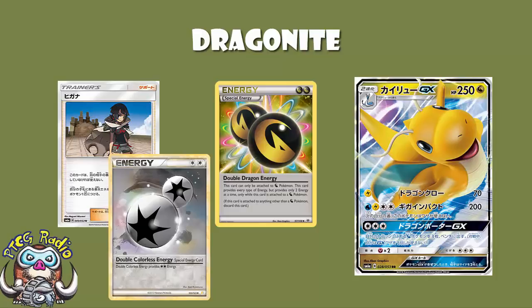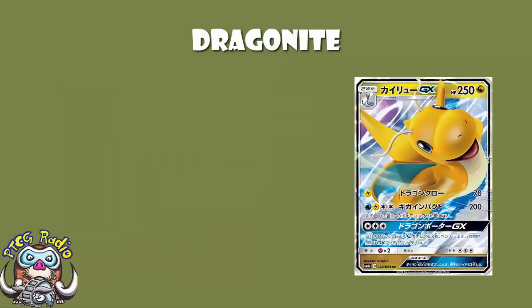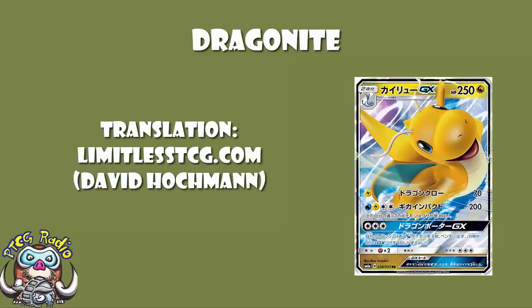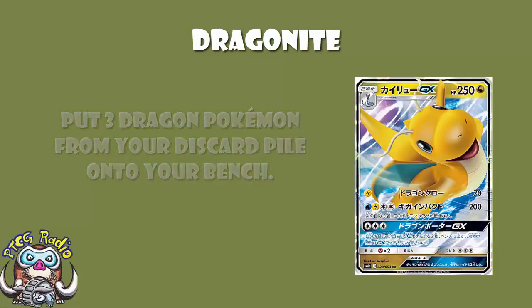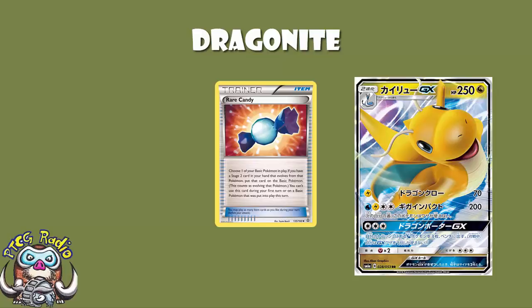Even if you can't get four energy on here to one-hit KO anything, you've still got the option to pretty much two-hit KO anything using the first attack. And of course, is the GX attack any good? Yes, it actually is! Free Colourless Energy — and the translation comes from the lovely David Hockman over at LimitlessTCG.com — search your discard pile for free Dragon Pokémon and put them onto your bench. Just like with Altaria earlier, these do not have to be basic Dragon Pokémon. So if you get one Dragonite out, you can use this GX attack to get another free Dragonite out, meaning Dragonites 2, 3, and 4 can be considerably easier.